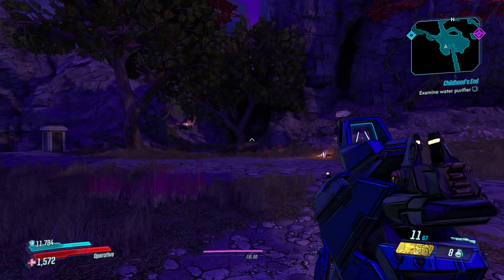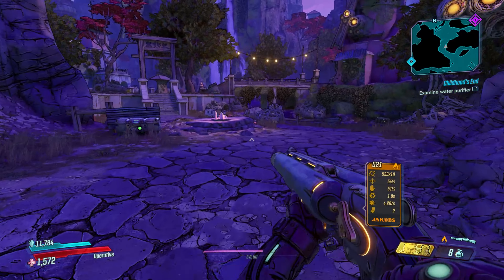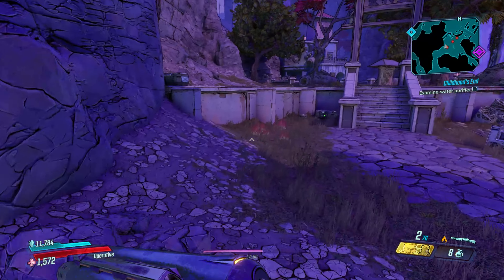Basically where you first met Ava at the cemetery is where Private Beans is — I marked his location. The cool thing about this one is you can technically farm two different legendaries. You can farm Trooper's Organ from the Trooper Kavraj; I'll put a link in the description below for that fight.